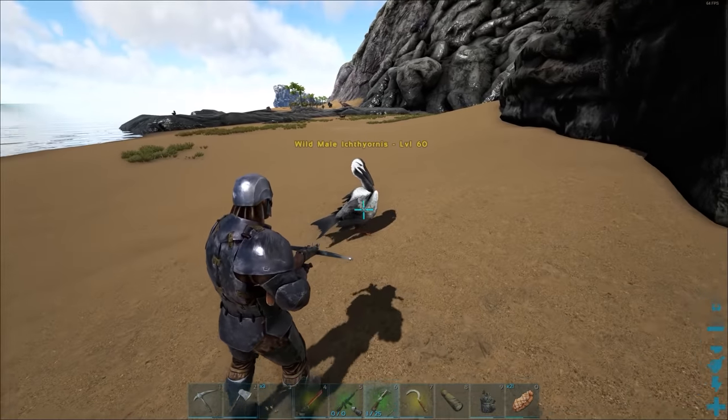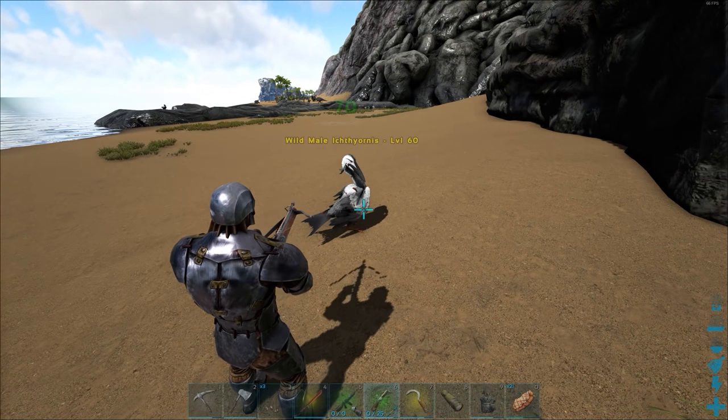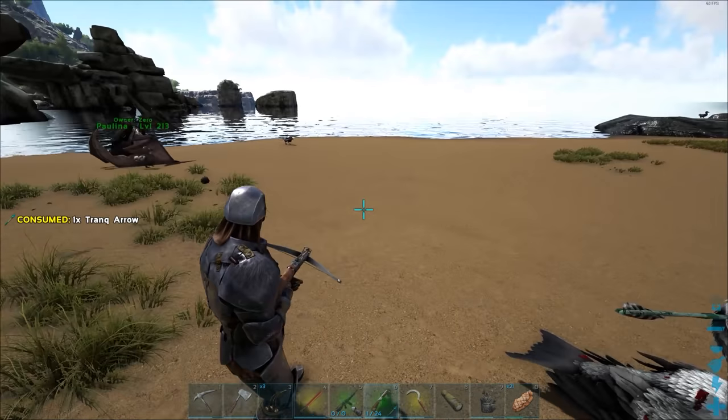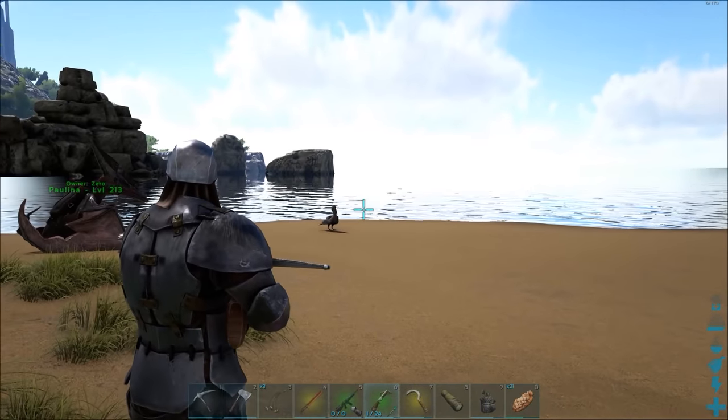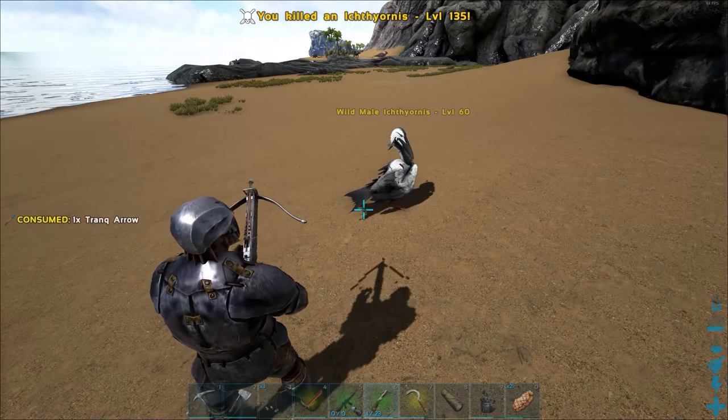Just a couple tranquilizer arrows with the crossbow should do the trick. They do have a weak spot in the head, however I suggest you do not hit them there. They have really low HP and if you shoot them in their weak spot, they will probably die — like so. So a couple shots in the butt should do the trick.